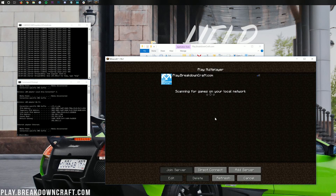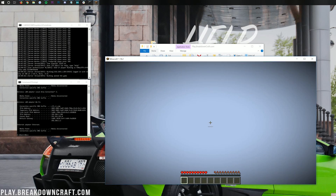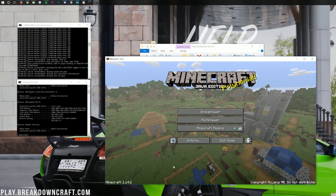In Minecraft, go to Multiplayer > Direct Connect and type in your IPv4 address — in my case, 192.168.1.184. Hit Join and it'll connect you to the server. As you can see, it is set up and we are joined in. Now, if your friends tried to join using the public IP address, it wouldn't work yet — because we need to port forward.